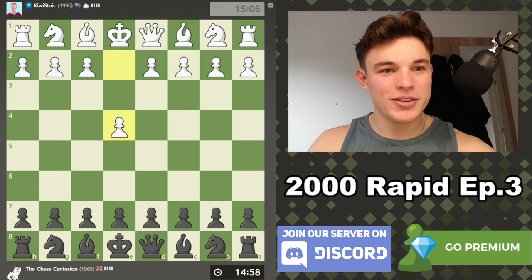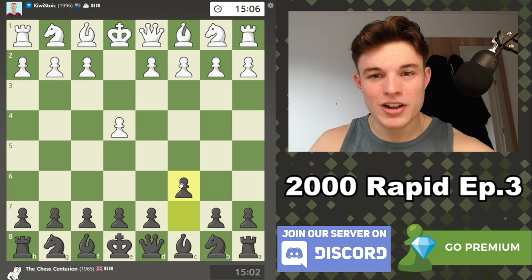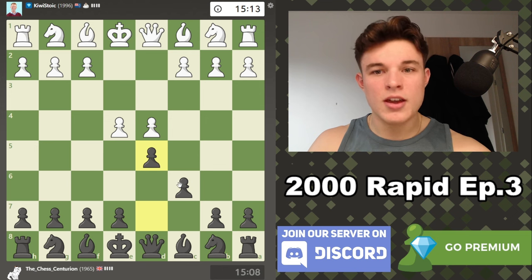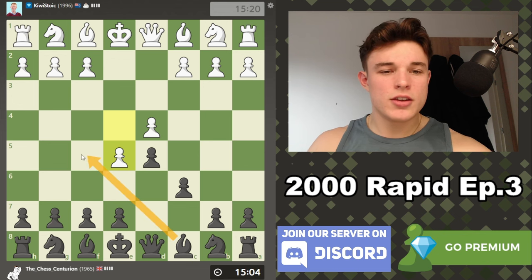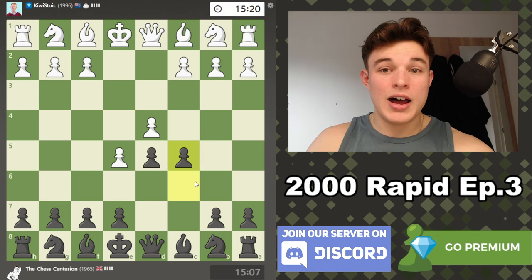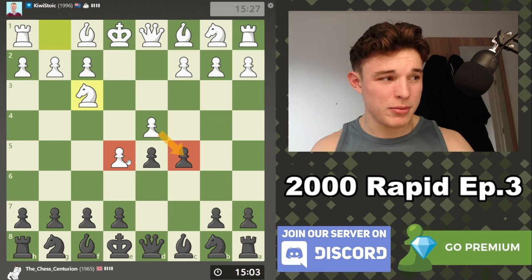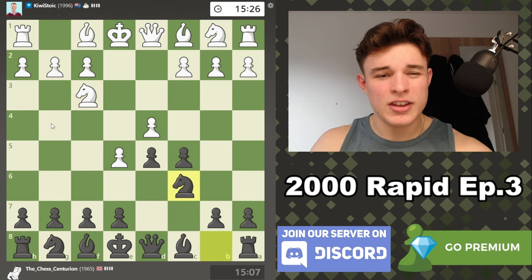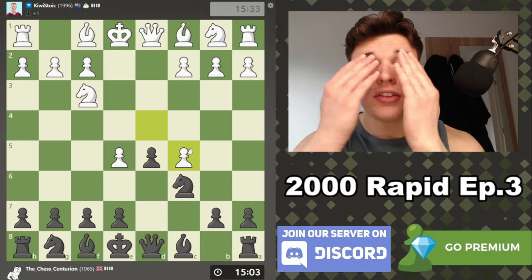This is a coincidence because we're against KiwiStoic from New Zealand — this is actually our third game against him in this series. He's going to have to face our beloved Caro-Kann, which I'm very happy about. He goes for the advanced variation. You basically have two moves: bishop to f5 or c5 immediately. I prefer c5 because if white takes, the pawns on c5 and e5 are both vulnerable and black gets nice development. After knight f3 I'll play knight c6, and he takes on c5.